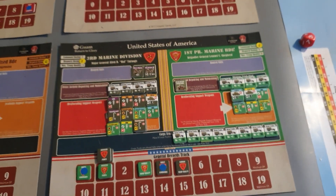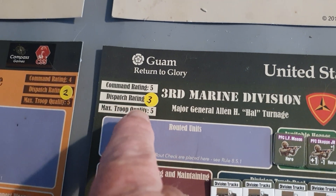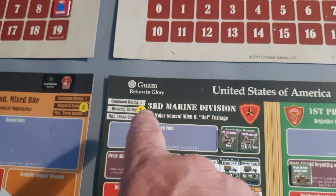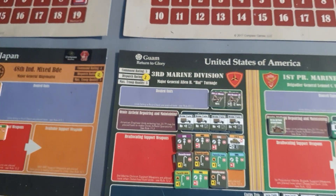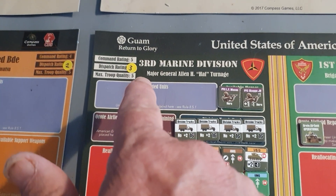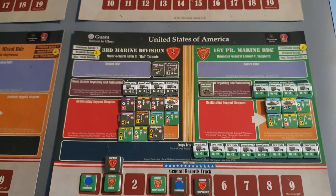Dispatch points are also handled slightly differently. You have a dispatch point rating — for example, the 3rd Division has a rating of three. I've added yellow dots here because the scenario values differ from the campaign starter values. To generate dispatch points, you roll a die: if the result is less than or equal to your dispatch rating, you get three dispatch points; if above, you get one. Unlike GTS, you always get at least one dispatch point.